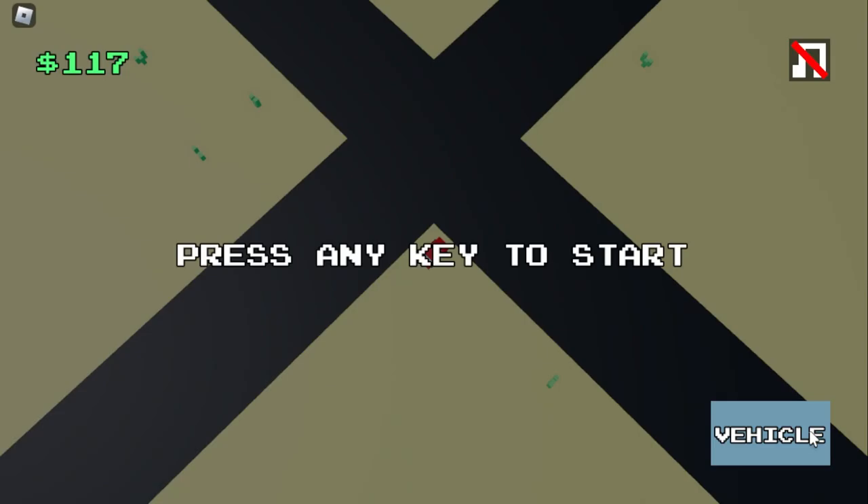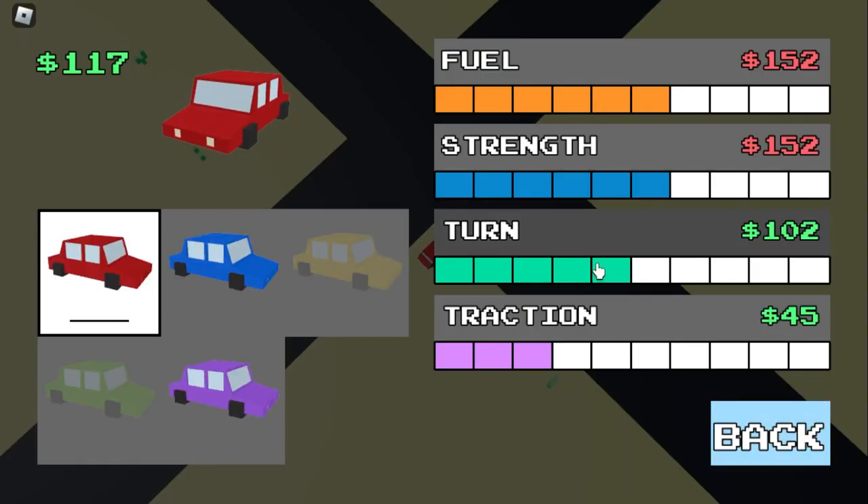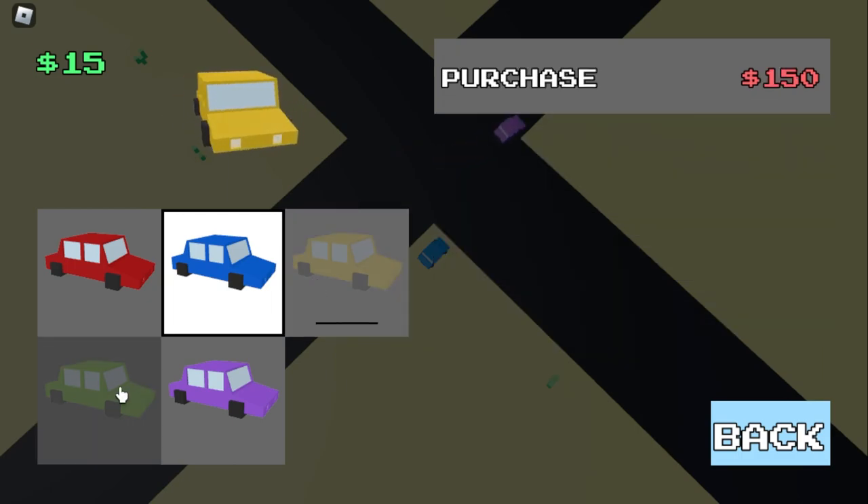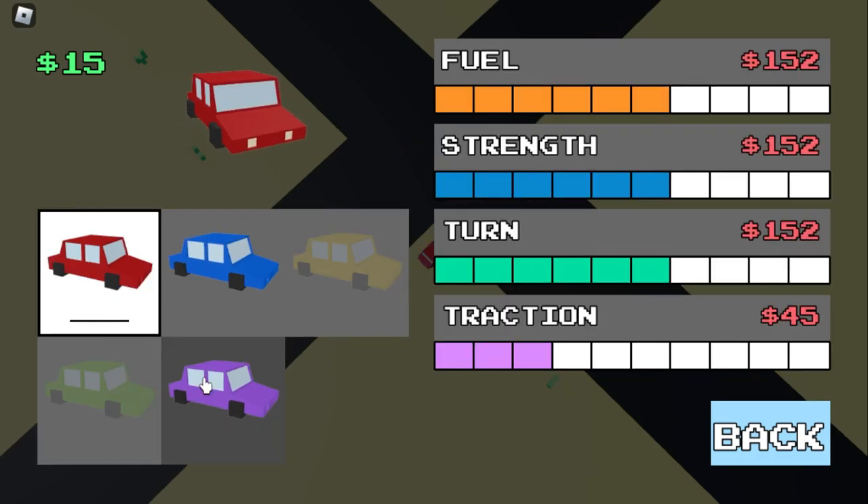So here is On the Run. The very first thing I've been doing here is just looking at the upgrade menu, where I can upgrade some stuff based on the money you have in the game, including buying new vehicles and whatnot. Just a really simple layout to begin with.